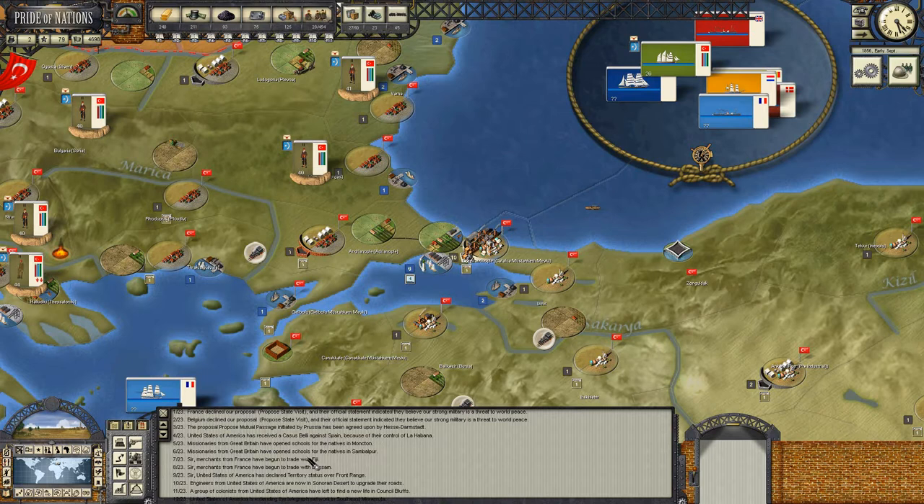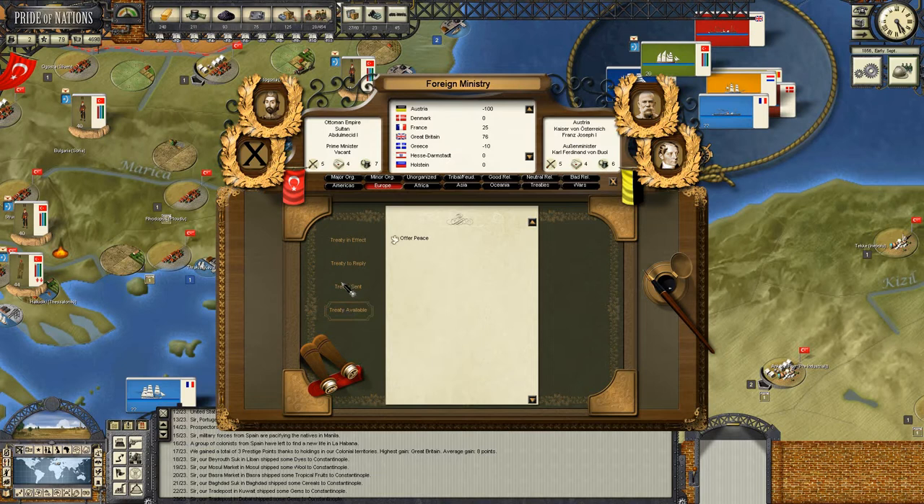That's the economy set, exports set for the next fortnight. Britain, Belgium, and France declined our proposal for state visits - thanks, guys. Let's just go straight for a commerce agreement with Belgium. It'll probably be refused, but we have diplomats to spare.